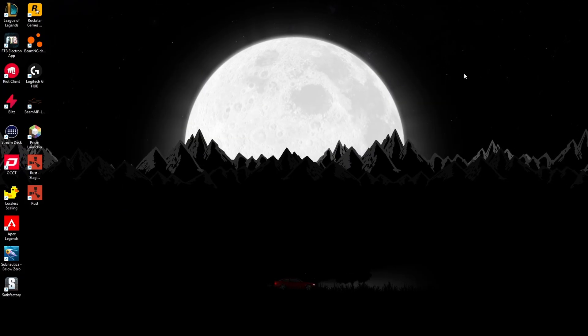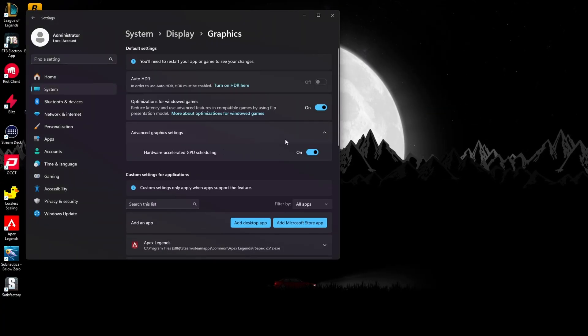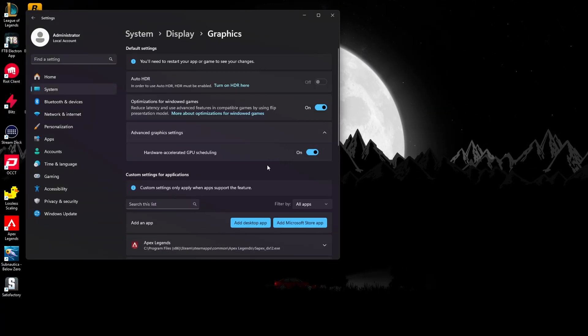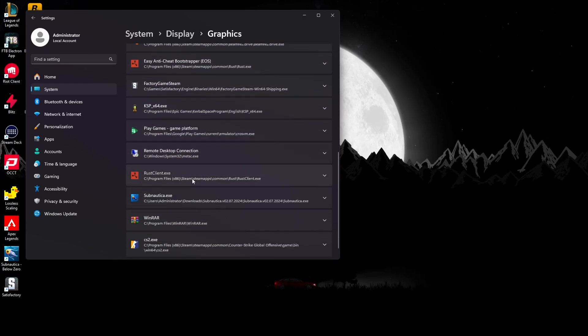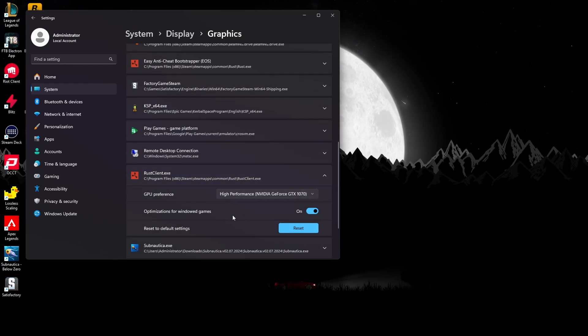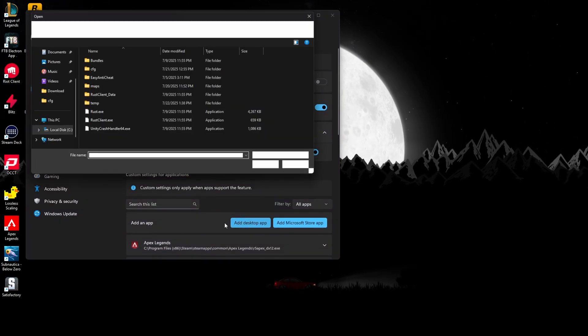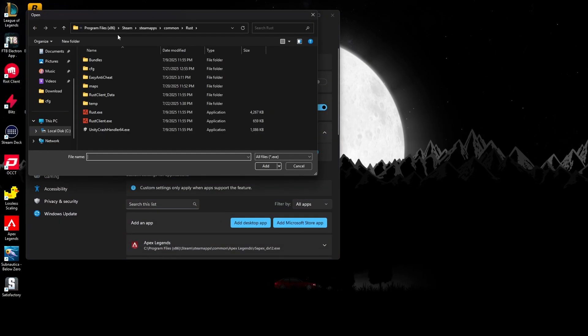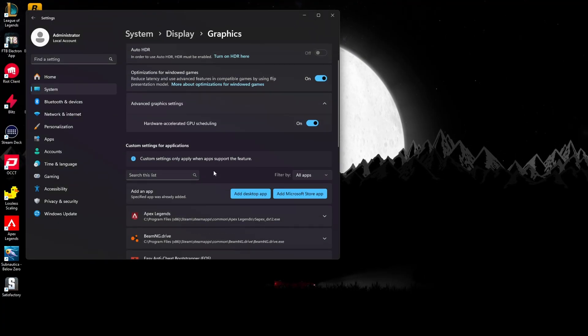Next, go to graphics settings. First of all, you want to turn this on if you can. Then you want to add Rust here and set it to high performance. To add it, you go to 'add desktop apps' and navigate to your Rust directory and add it.